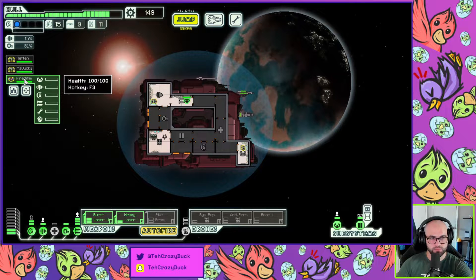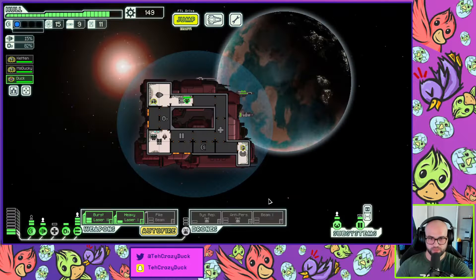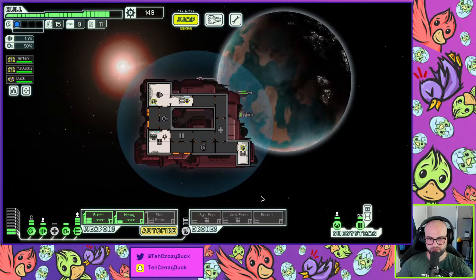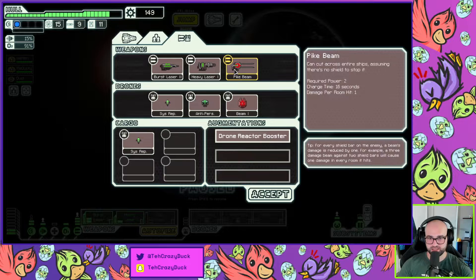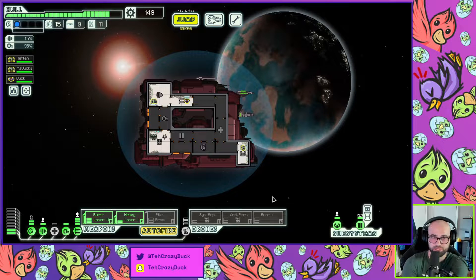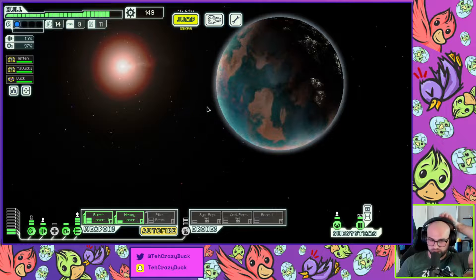All right, you can go on weapons. I guess that'll be me — how do I name them? That'll be me until we get more people showing up in chat. What's the pike beam do? I think burst laser plus pike beam is a really strong combo. How long does the pike beam take? 16 seconds — so we would need more defense. But that could be really strong in the future.